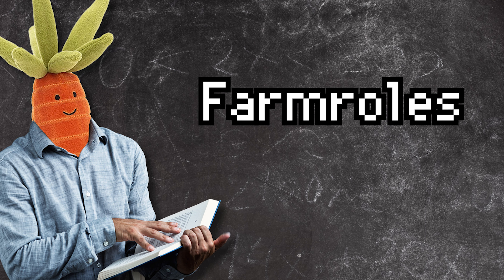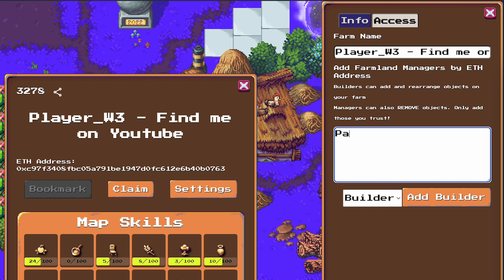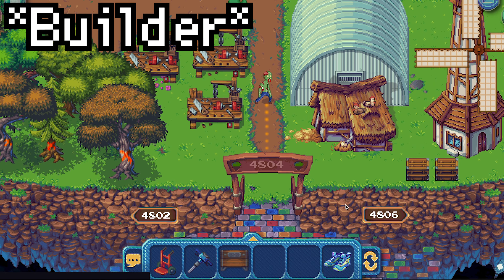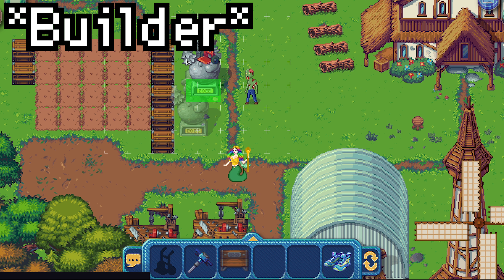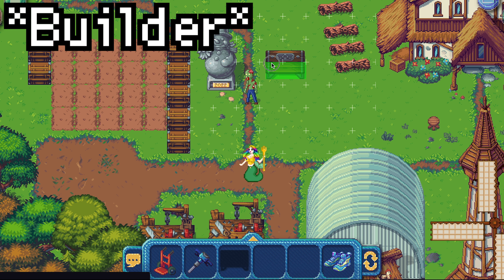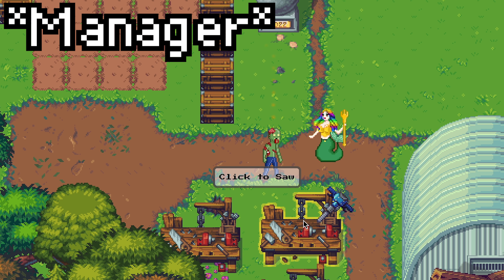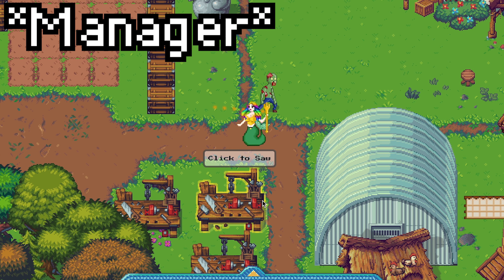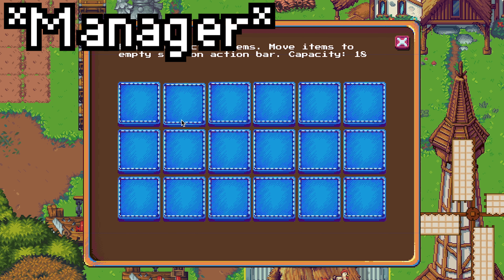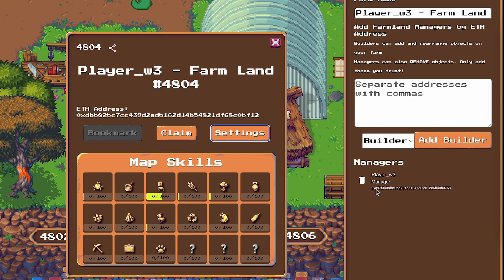You can give other players access to your farm. Click on the gate at the entrance and go to settings — this is also where you can change the name of your land. Paste the wallet address of the other player and select the role you would like to give. With the builder role, a player can move things around with the red mover tool and place decorations, but cannot remove them. With the manager role, a player can also remove items with the blue remover tool, including industries and soil plots, and can access the silo and manage other player roles — so make sure you give the manager role to someone you trust.